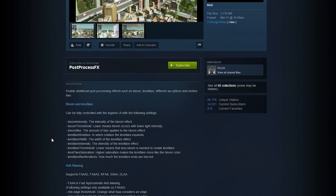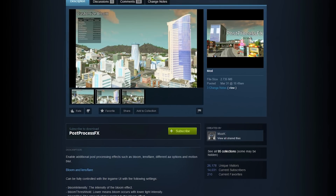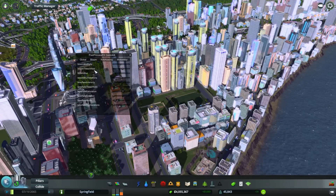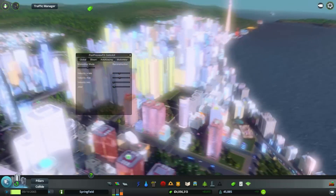The next mod is called Post Processing FX, and this essentially adds different effects that you can play around with, including bloom, lens flare, and motion blur. There is also an option to add anti-aliasing to your game, but you really shouldn't have to use this unless you're not using the Dynamic Resolution mod. Simply press F9 to bring up the menu and play around with the sliders to fit your needs best.